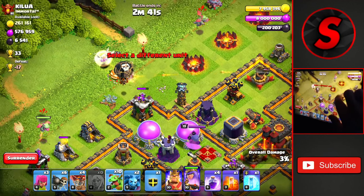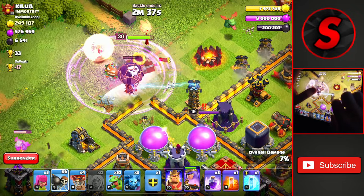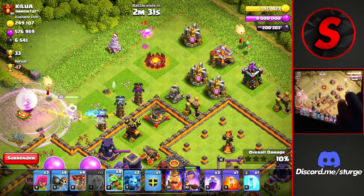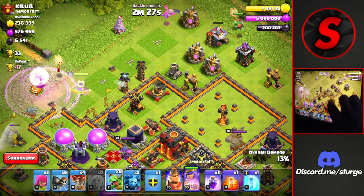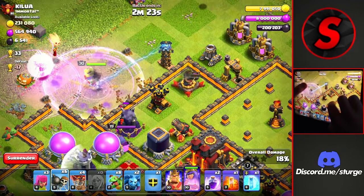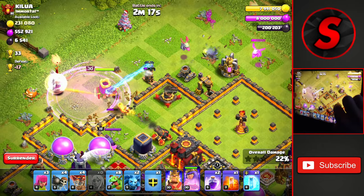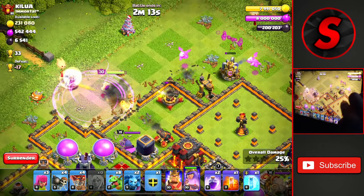We'll then drop a couple of Baby Dragons on both sides of the Queen just to path her in, and we'll drop a Rage Spell. There is actually a hole in the base, so she will probably head in on her own. We're going to have to drop a couple more Baby Dragons as she starts to path her way over to the right side of the base. We'll drop another Rage Spell and Wall Breakers to open up the compartment.